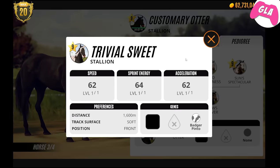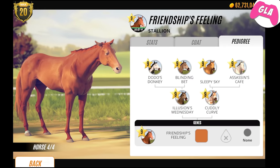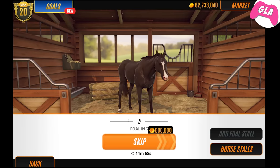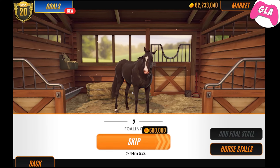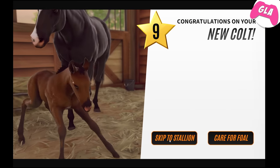Customary Otter - ooh, Badger Pinto! This is my goal. What I'm trying to do is get a stable full of level 10s that are absolutely gorgeous, and then I'm going to chain them up. But they have to be perfect for me to keep them, so that's why I'm literally selling everything. It has to be level 10, so that's where it's hard, because we need to sell anything that's level 9. That's cute - I mean, it's level 9, it's a colt, and it's a bay. But I don't care - it's cute. I'm still going to sell it.